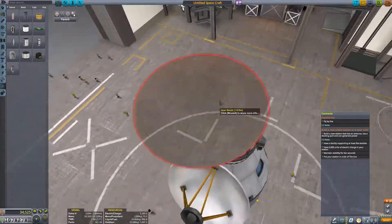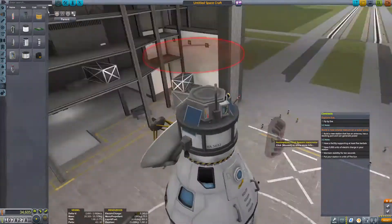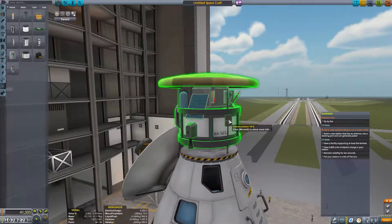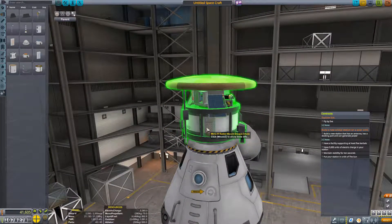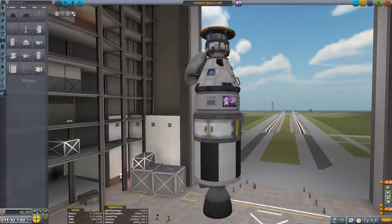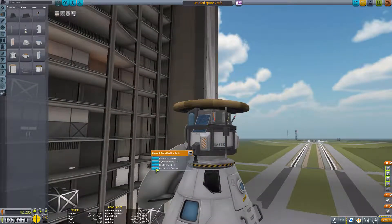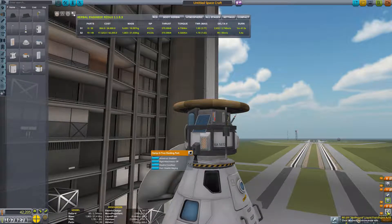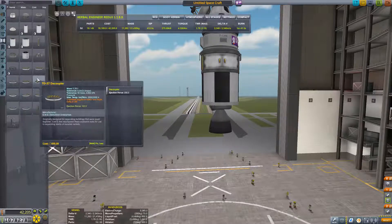We do need a big dish in order to talk back to the KSC since we'll be heading into the planetary region, and we might even get kicked out a bit further or closer by the gravity assist from the flyby depending on where our flyby will be. Placing a heat shield at the top is very necessary because of the very dense atmosphere and the high gravity, which will accelerate us pretty fast towards the surface. We will have a lot of heating issues there.